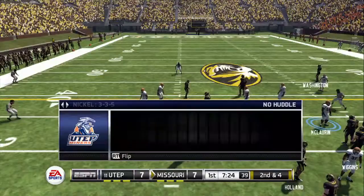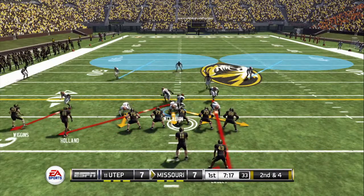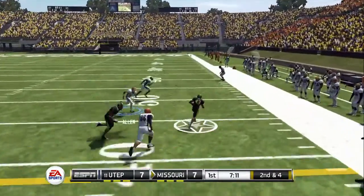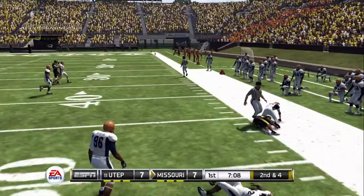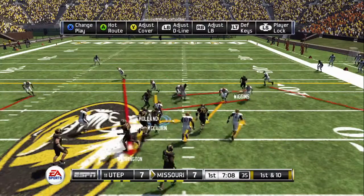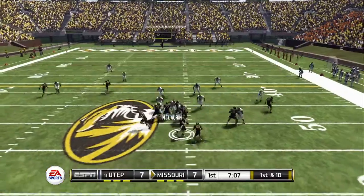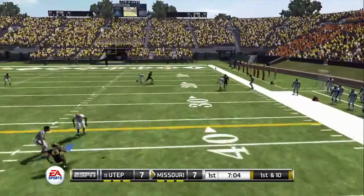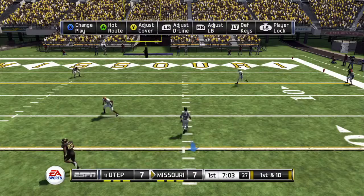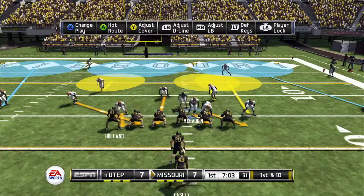Nice run and he's brought down easily — gains around six yards on the run. Sanders adjusts the play at the line. Pass right, running back's got it and he hits him hard at the 47-yard line. Sanders set to go to the air — big yardage on the catch and he's immediately pushed out of bounds. He's got 200 yards passing now. The quarterback's playing well, but let's not forget about the pass protection — the offensive line up front is giving him plenty of time to make good throws.